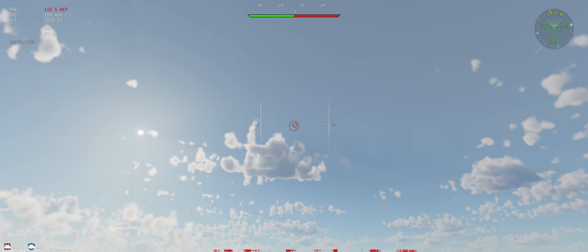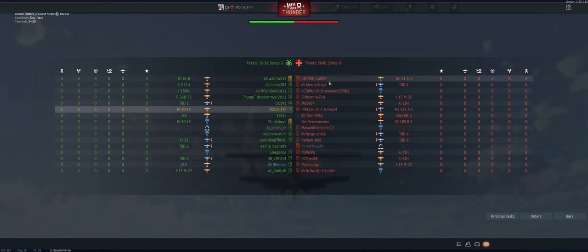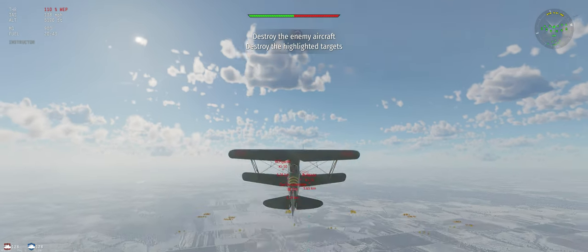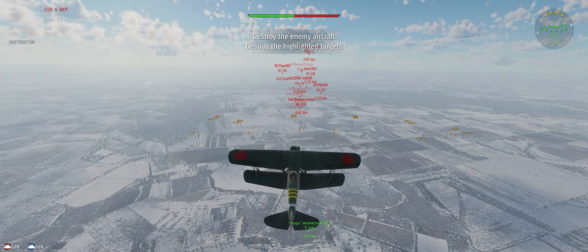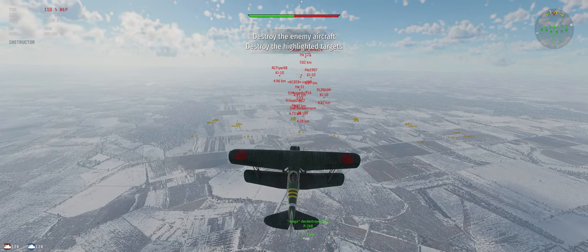Start off on our usual 30-degree climb — it's going to allow us to have more energy than our opponents when we get to them, so we can kind of pick and choose when we get in a fight. Let's take a look at who we're up against. Looks like two, three, four, five bombers on their side, so hopefully we'll get into some fights with fighters, but I think mostly we're going to be going after their bombers on our side.